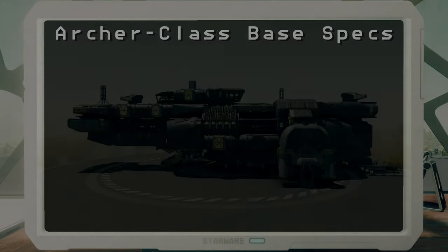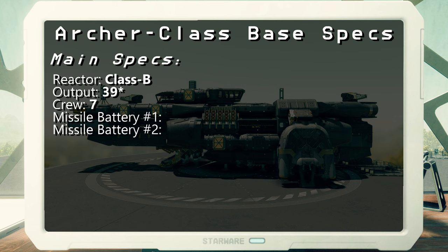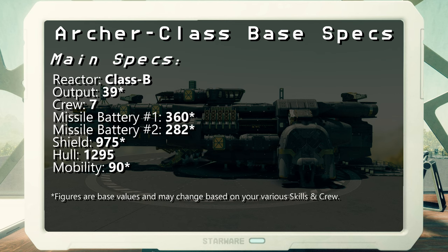Let's talk a bit about the Archer's specs. It's got a B-class reactor with an output of 39, crew of 7, and has two missile batteries — the first one dishing out 360 per shot damage, and the second battery with 282 per shot damage. Shield capacity of 975, hull integrity of 1295, and a mobility rating of 90.